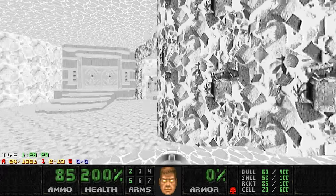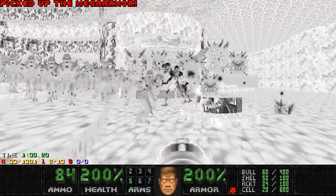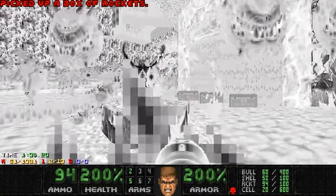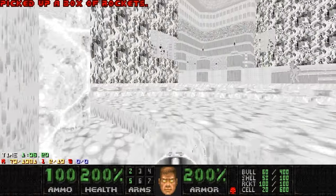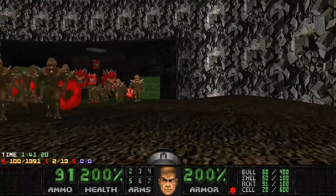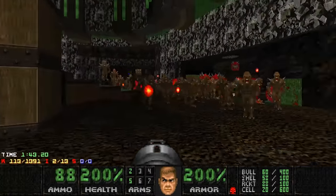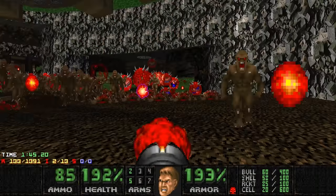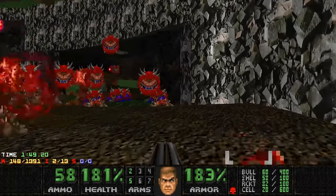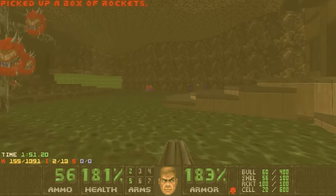There's a mega armor here, guarded by two Arch-Viles. And with the invuln, I want to take them out. There we go. And then also these revenants I would like to have dead. There are two sniping Arch-Viles behind me as well. I hope they leave me alone — and they are not. Okay, I'm out. See ya.